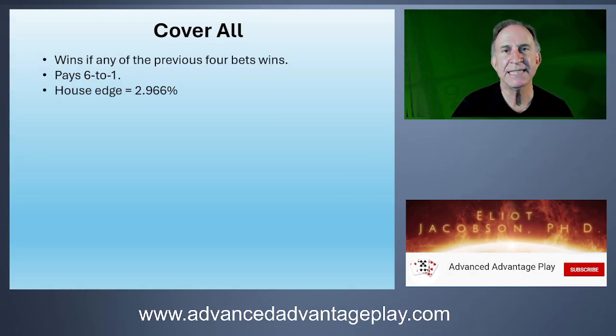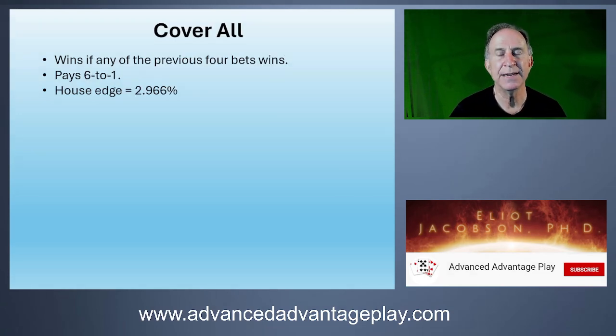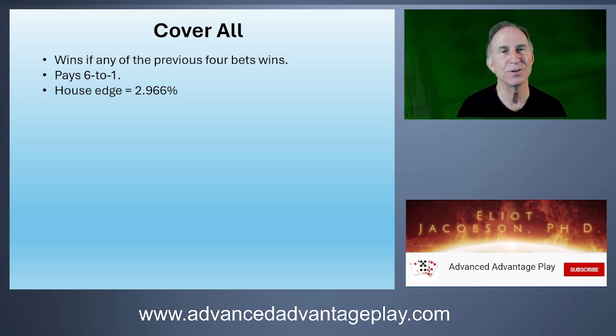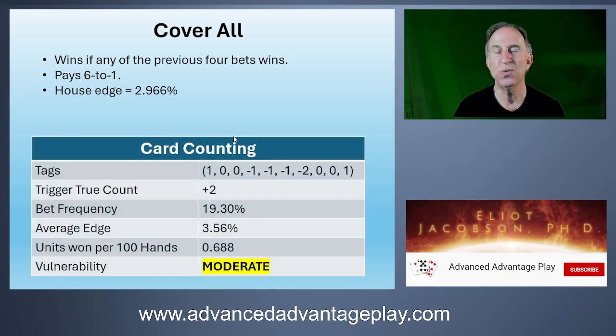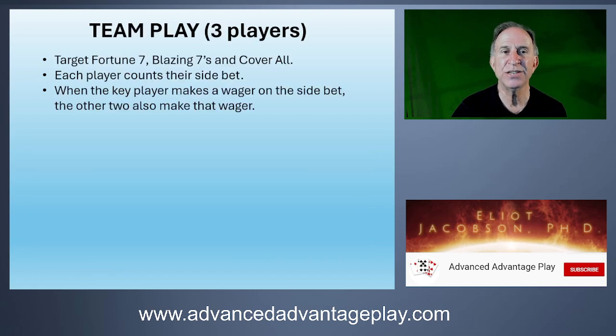The Cover All side bet wins if any one of the previous four bets wins. So it's not really a side bet by itself — it's a combination of the previous ones. It pays six to one and has a house edge of 2.966%. Because of its low house edge, it has a very low trigger true count, comparable to the Fortune Seven, giving it moderate vulnerability.